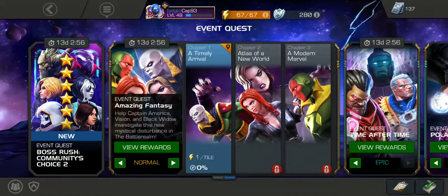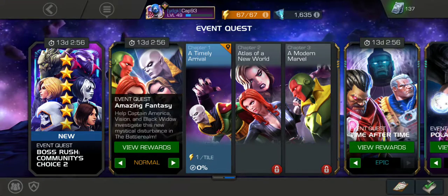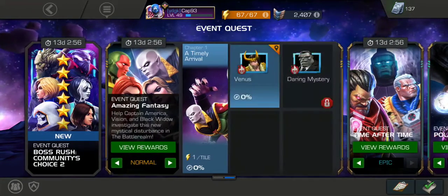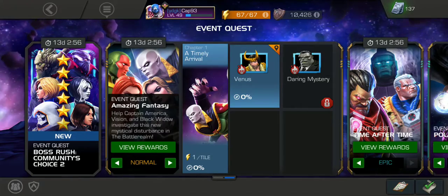Let's see what it says. Event Quest Amazing Fantasy: Help Captain America, Vision, and Black Widow investigate this new mystical disturbance in the battle realm. Chapter 1: A Timely Arrival. Part 1: Venus.